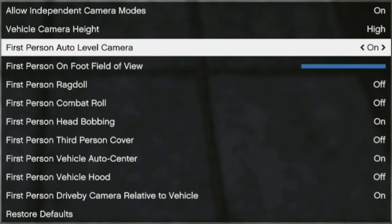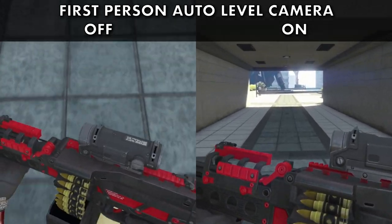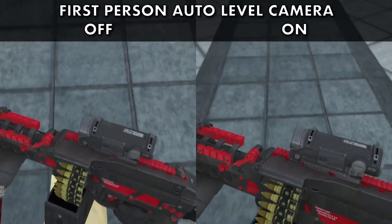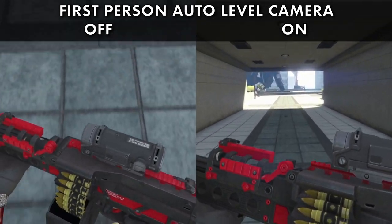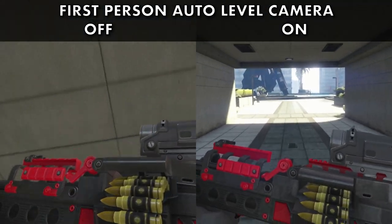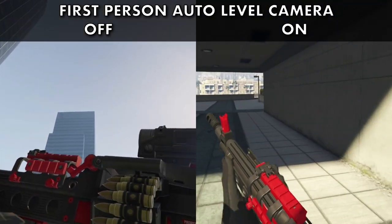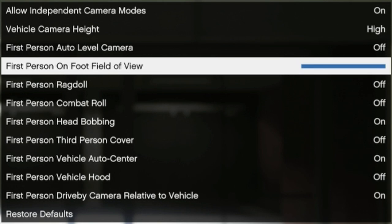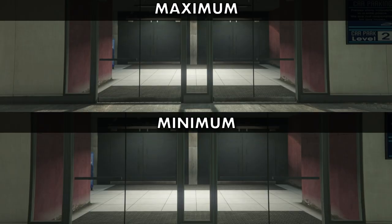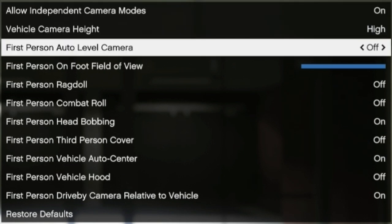With First Person Auto Level Camera set to On, this will automatically allow your view to go back to center instead of having it in a fixed position, like if you were to look down or if you were to look up. The last setting is having your First Person On Foot Field of View set to maximum — this will increase your peripheral perspective so you can see more on your left and your right. All the other settings here are down to your personal preference.